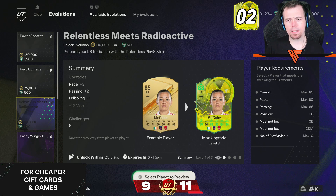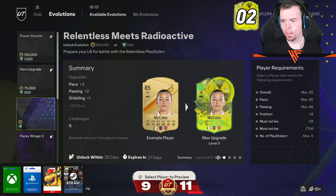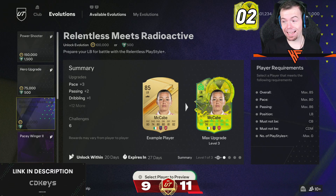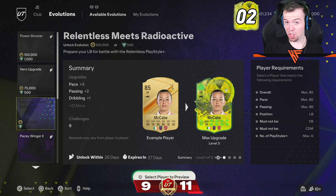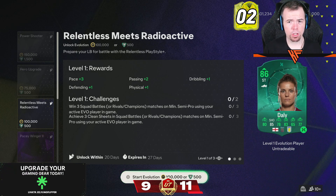We've got a new EVO called Relentless Meets Radioactive. The max requirements are an overall of 85, pace of 80, passing of 86, and the position must be left back. The player must not be a center back or CDM, and no play styles are allowed.